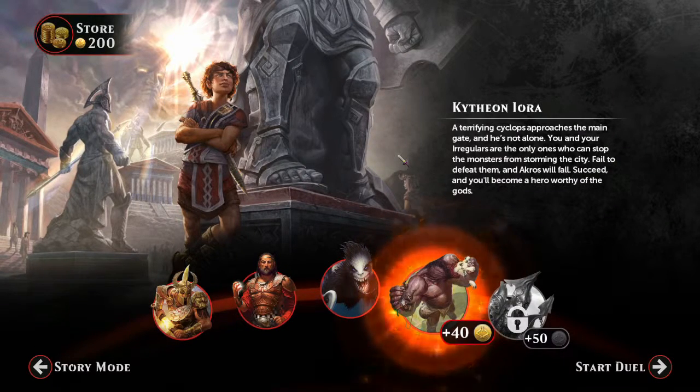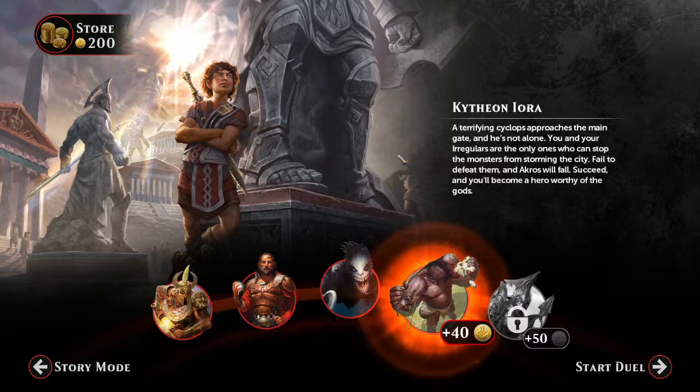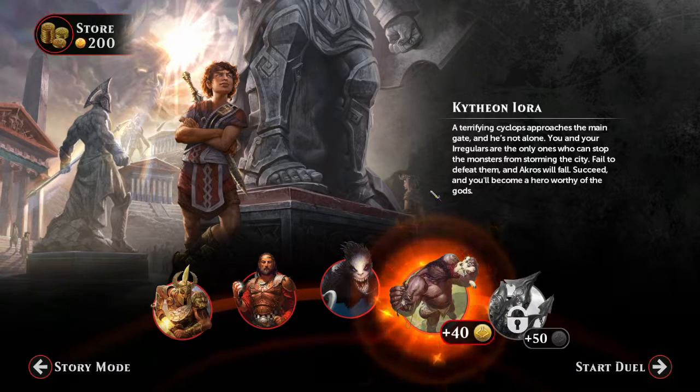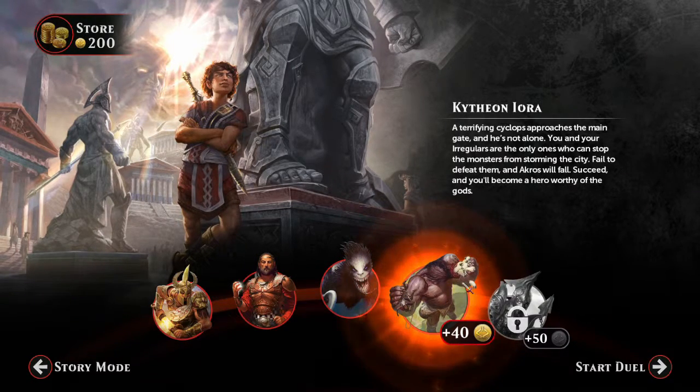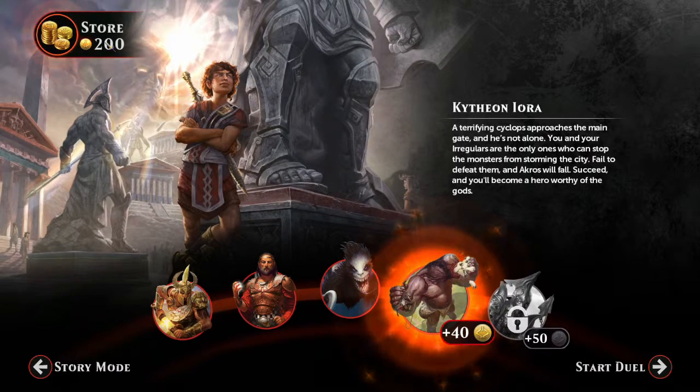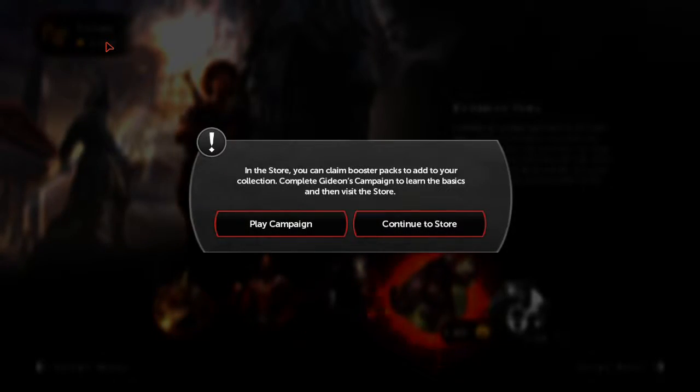Hi guys, Willow here, and welcome back to another Magic Jewels, or Magic Gathering card game. We're up to part 4 of the first campaign, and this will give us another 40 coins once completing this. But before we do that, we've actually got 200 coins, so I want to see what we can do in the store.